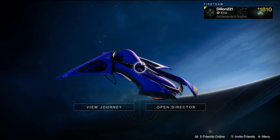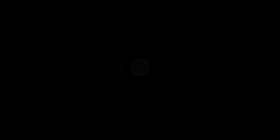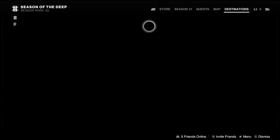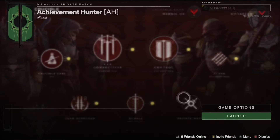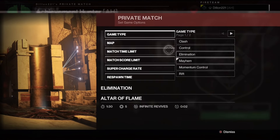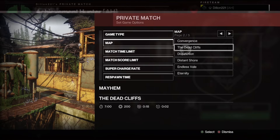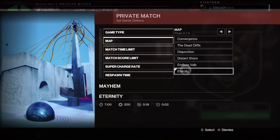To be able to effectively do this or practice this, you want to head to Crucible, head to a private match. As far as the settings, you want to head to Mayhem, and then you want to head to whatever map you want that has a clear pathway. The one that I like or the one that I learned on was Eternity.